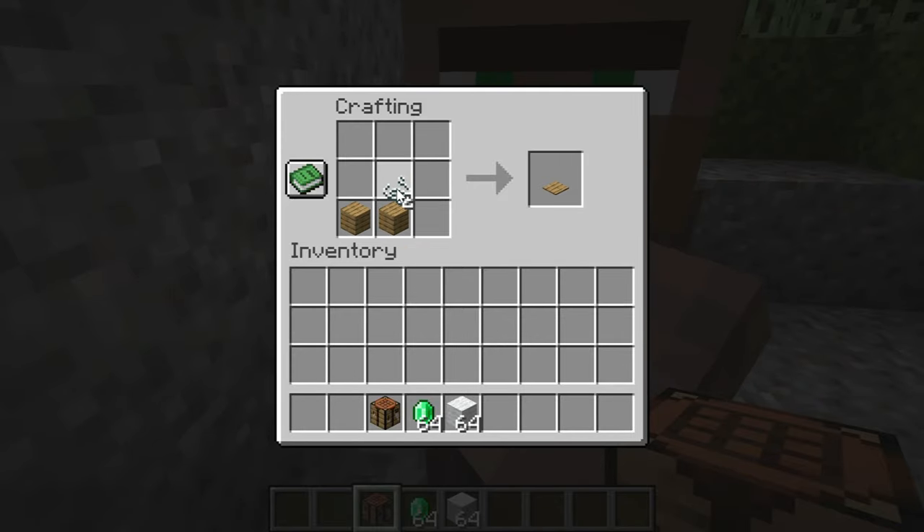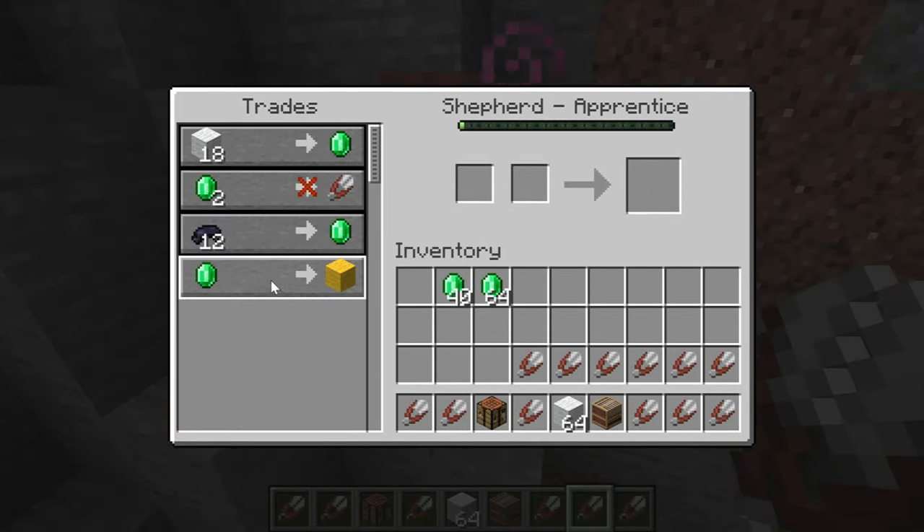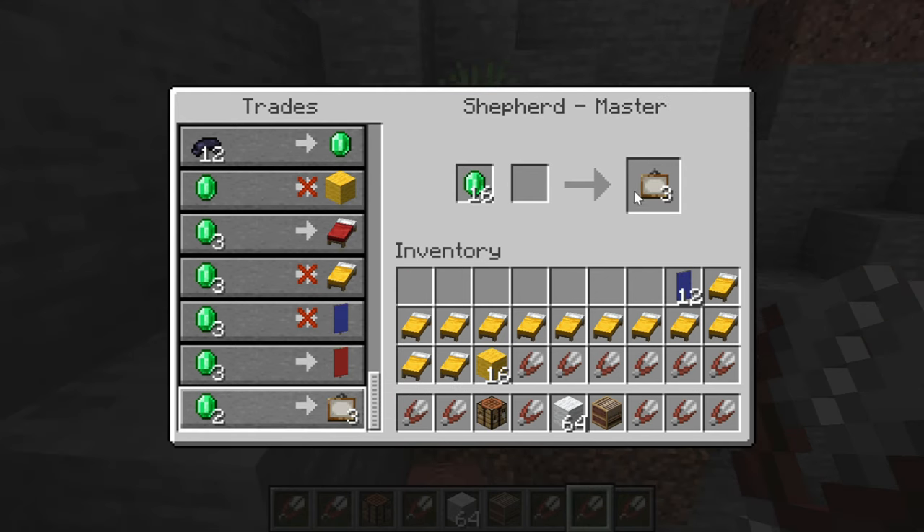For the shepherd, we need to craft a loom. This villager sells wool-related items — you can buy shears and sell items like wool and dyes, which can be decent. You can also buy carpets, dyed beds, and some banners. The final trade isn't good at all, as paintings are very easy to craft anyway.